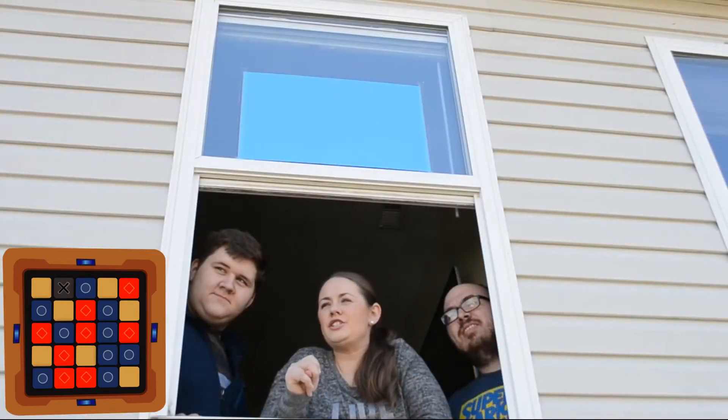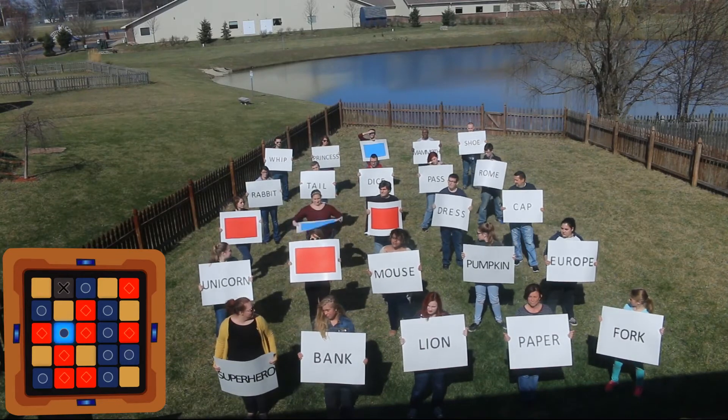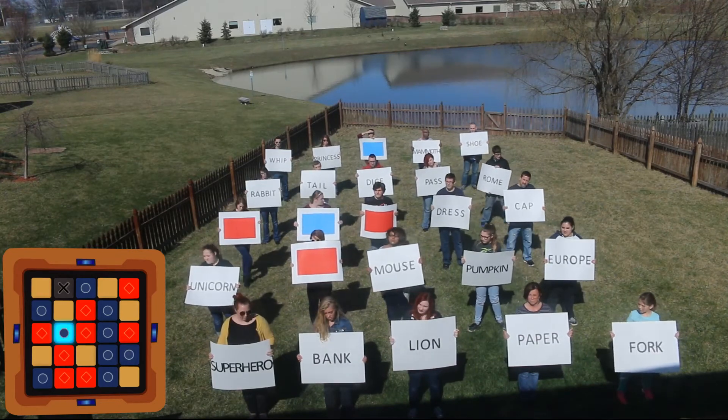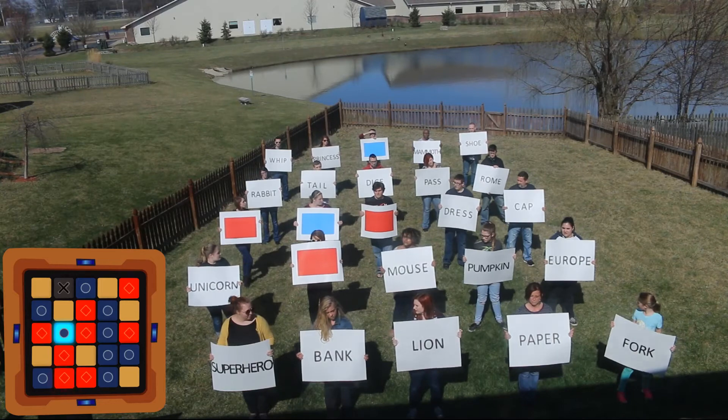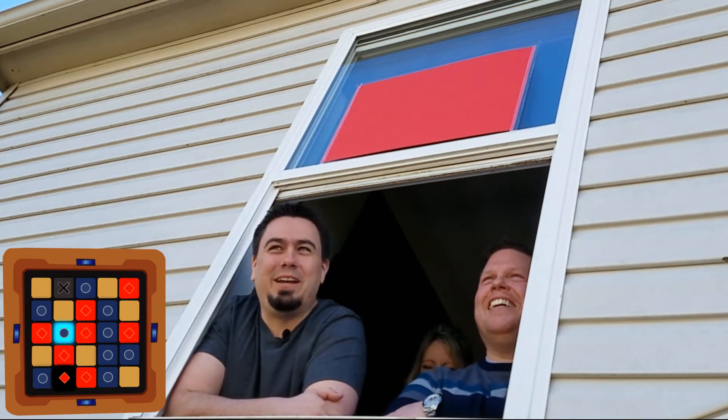Blue team calls 'profession two.' They pick 'scientist' successfully, then go to 'bank' — but that one goes wrong, ending their turn and giving red team another point.